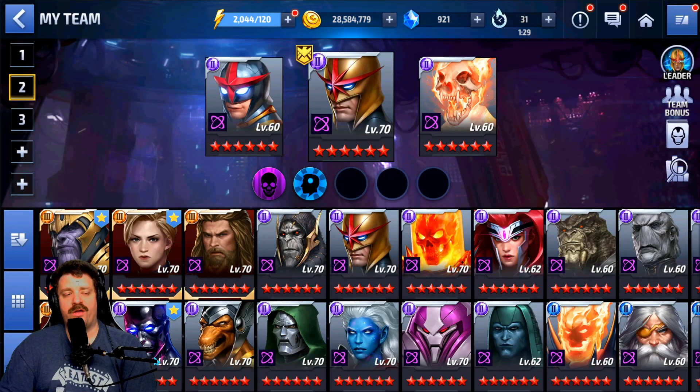That pretty much covers the list. To recap: Silver Surfer number one, Marvel Girl Jean Grey number two, Thanos number three, Captain Marvel number four, and Thor number five. That is my power ranking. If you disagree, feel free to let me know your ranking in the comments below. If you have any questions, same place — the comments section. Don't forget we stream Monday through Saturday at 7 PM Pacific Time on Twitch — link is in the description. If you enjoy the content and want more Marvel Future Fight, make sure to subscribe and drop a like. Have a good day and hopefully I'll see you all again in the next video!